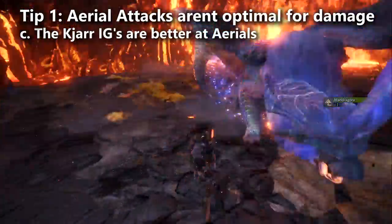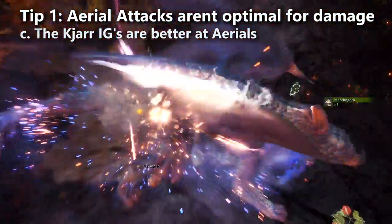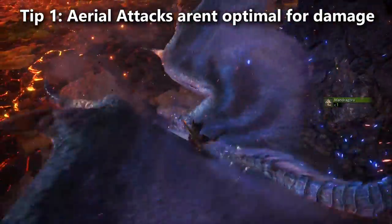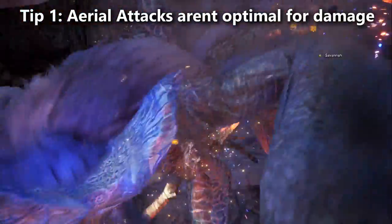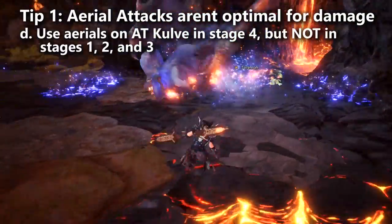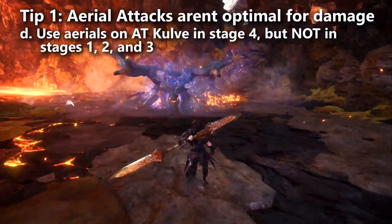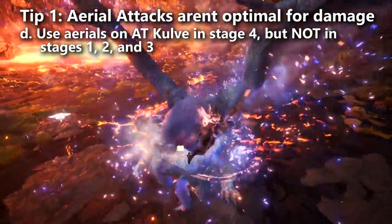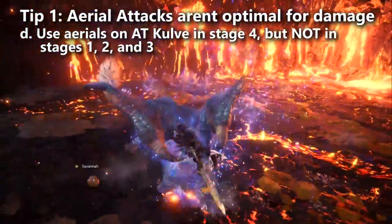Occasionally you'll see a speedrunner use one aerial attack to jump over a monster's attack rather than trying to outspace or iframe dodge through it. For fighting Arch-Tempered Kulve Taroth, it's nice being able to build mount damage during stage four. Be careful not to mount in stages one, two, and three — you never want to mount then. Mount in stage four. Same with Ancient Leshen, who's actually pretty easy to punish when mounted.